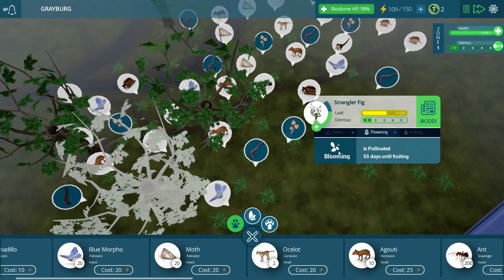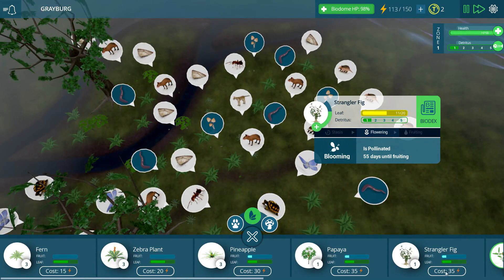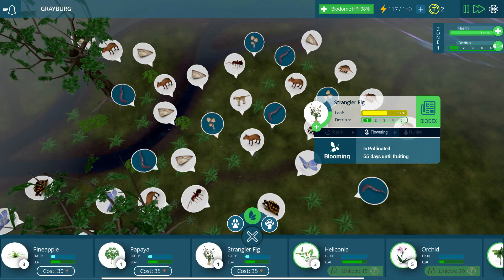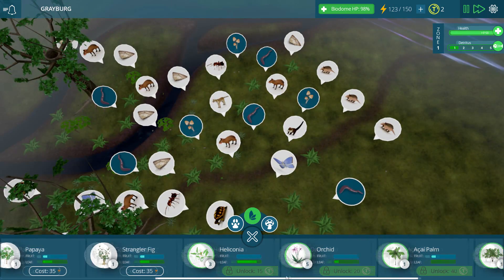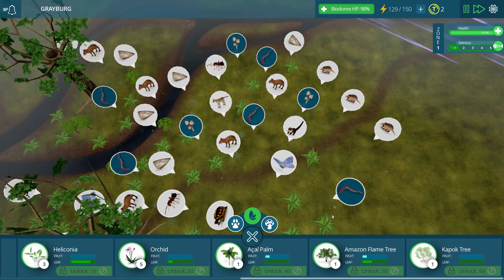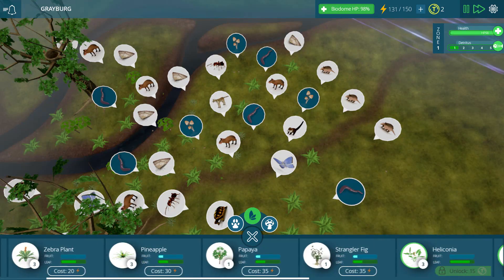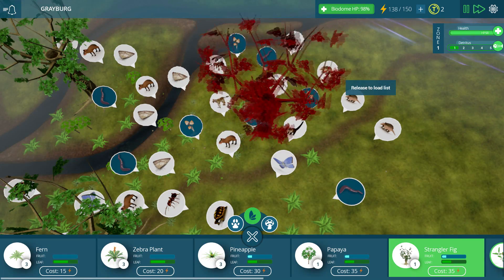It's pollinated and it's blooming — excellent! Our fig trees, do your thing, guys. In fact, let's get some more strangler fig trees over here. The next tree I'd like to unlock... this Heliconia looks pretty cool, but there's also the Amazon flame tree — that sounds really cool. We're going to need 50 tokens though to actually be able to do that. So from this point, let's go ahead and put down some more strangler figs.